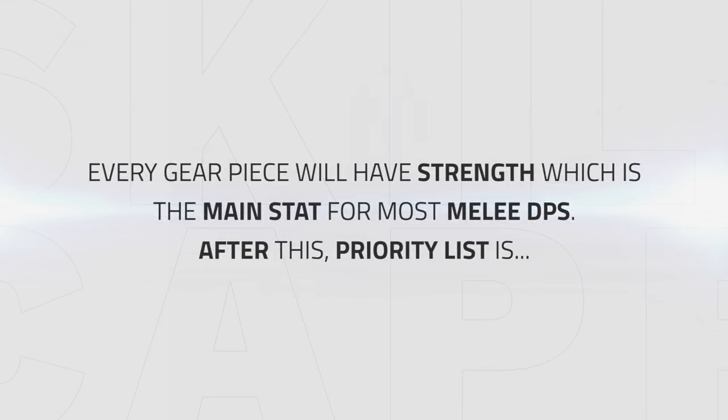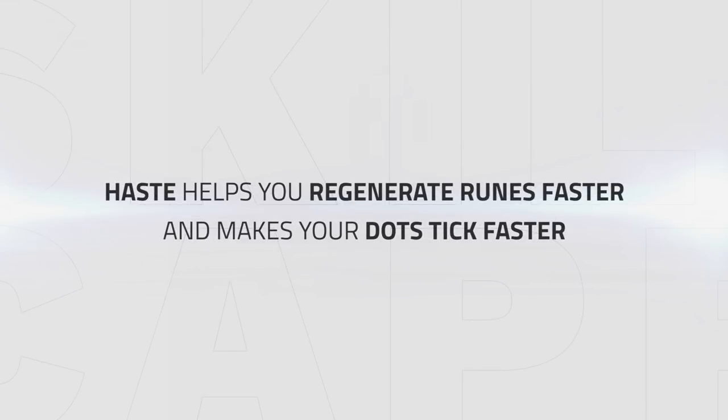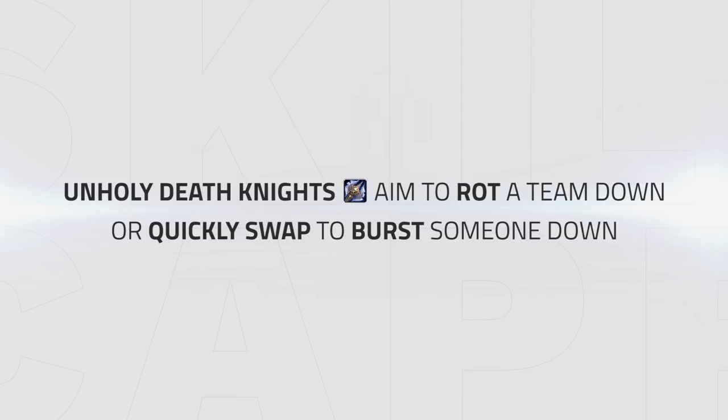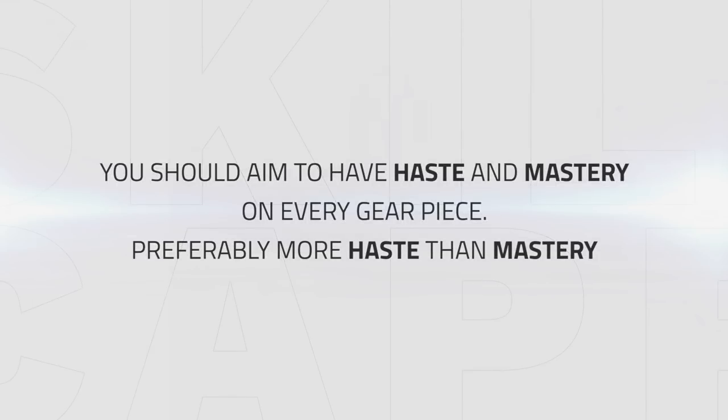Every gear piece will have Strength, the main stat for most melee DPS. After this the stat priority is: Haste, Mastery, Versatility, and Critical Strike. Haste helps you regenerate runes faster and makes your dots tick faster, significantly increasing damage output and allowing more Necrotic Strikes or Scourge Strikes during burst. Mastery is a close second since it increases your shadow damage, which is most of your abilities. Critical Strike and Versatility aren't very useful — Critical Strike won't help you increase your damage, so it should be avoided. Aim to have Haste and Mastery on every gear piece, preferably more Haste than Mastery.